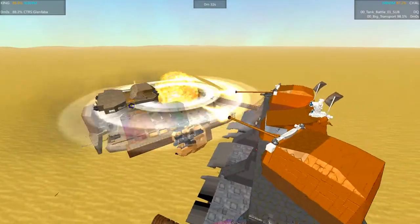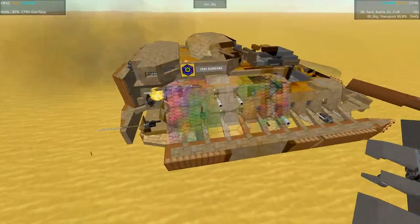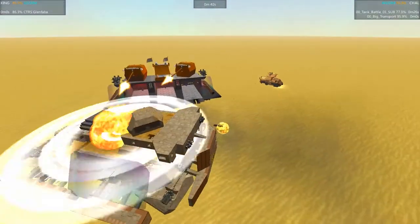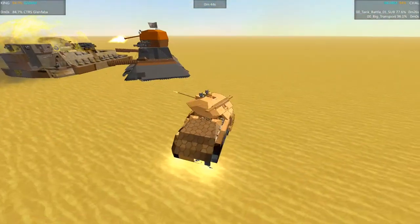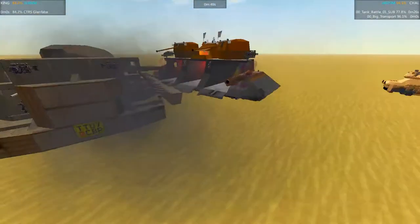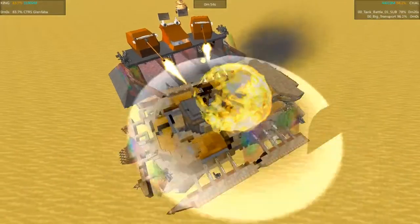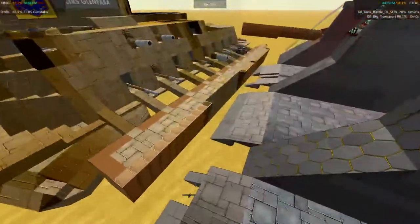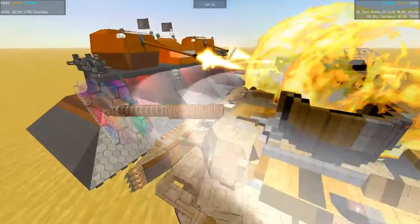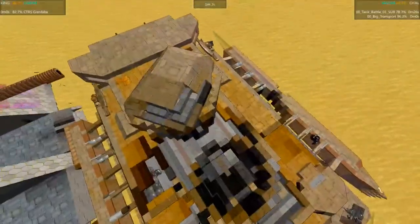But now the Glen Faba is right in range of those big guns on the Big Transport — they are putting holes in it, turning the Glen Faba into Swiss cheese. The Glen Faba wants to back off but it is taking a beating. One of the little tanks actually survived and has repaired back up and is part of the battle again. The Glen Faba is pushing the Big Transport around but they're sort of bound together — the uneven surfaces on both sides are catching on each other and keeping them trapped.